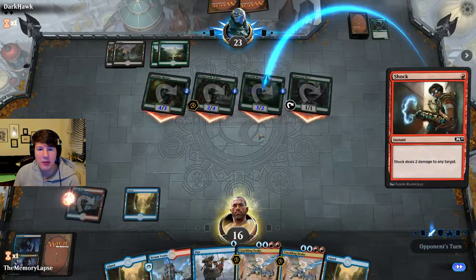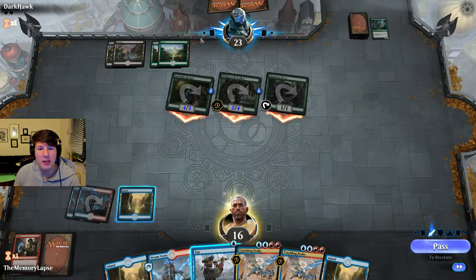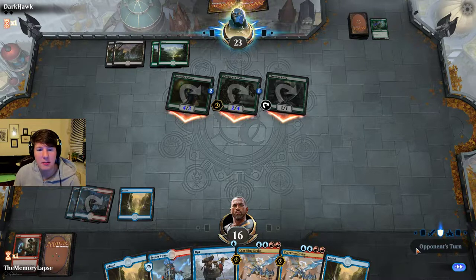Alright, so let's Shock the Branchwalker. We're also put into a position now where we're playing into a Vivien or removal because we kind of have to get this Crackling Drake down to start blocking.